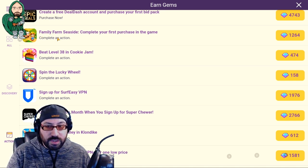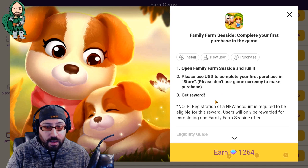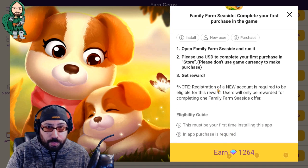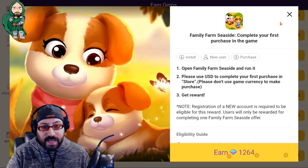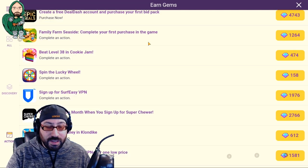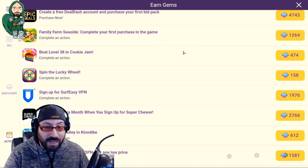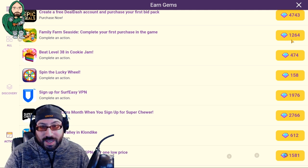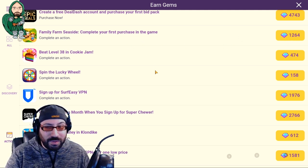Some offers say 'complete your first purchase in the game,' and you get 1,200 gems. Well, that might seem great, but what if the minimum purchase is the same value? If the minimum purchase is 99 cents, technically this is an offer that gives you 1,200 gems for 99 cents. But if the minimum purchase is like $10, that's probably about $10 worth of gems anyway — so why are you wasting your time going through an extra step?